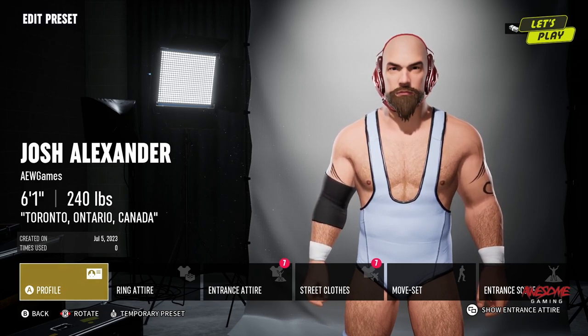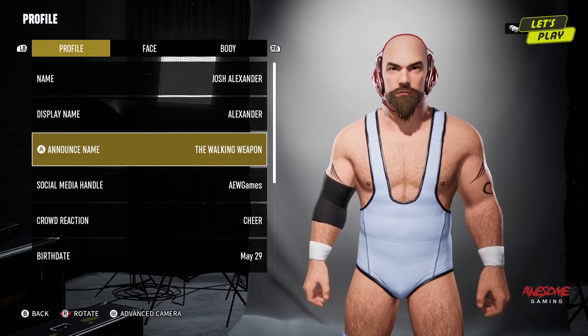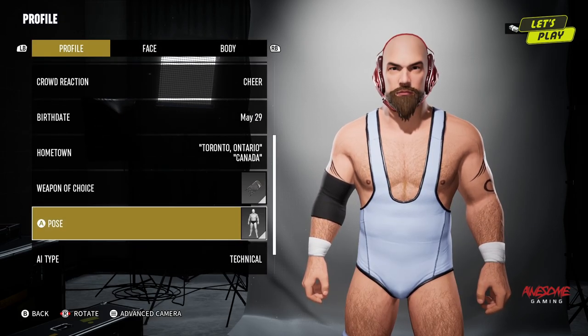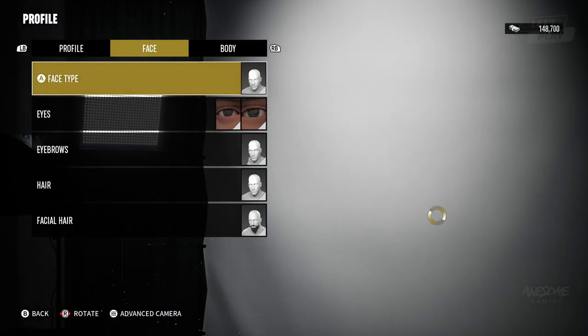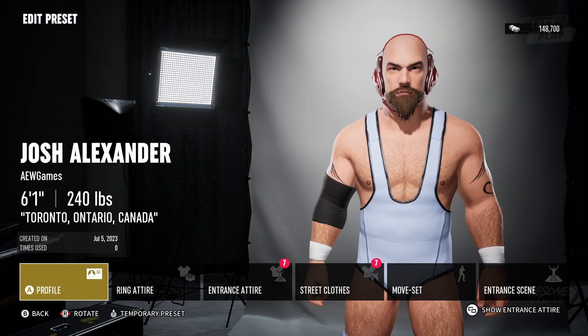Josh Alexander, the Walking Weapon — which luckily is in the game. Unfortunately you can't be the Walking Weapon Josh Alexander because Josh Alexander is actually a called name in the game, but you only got two slots so it is what it is. He is Canadian.